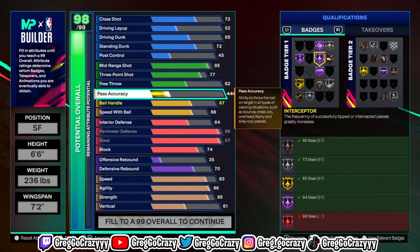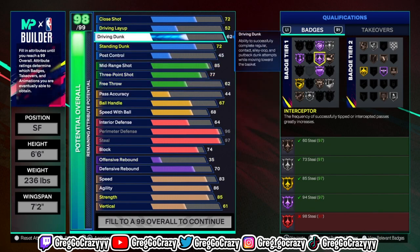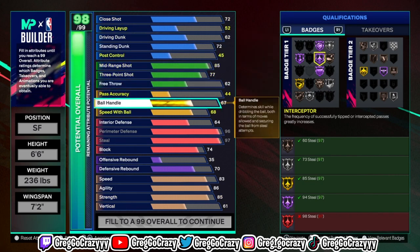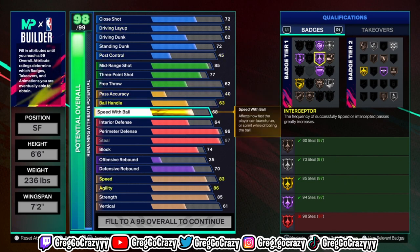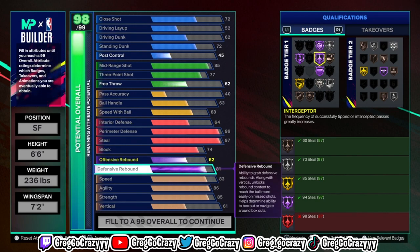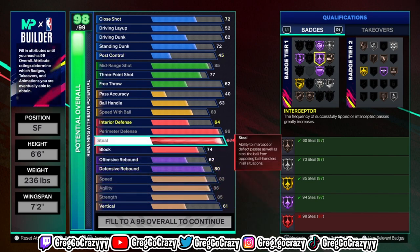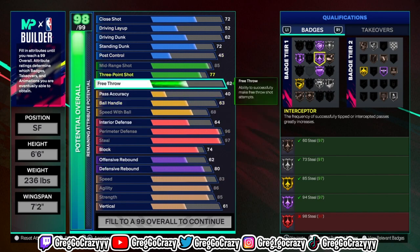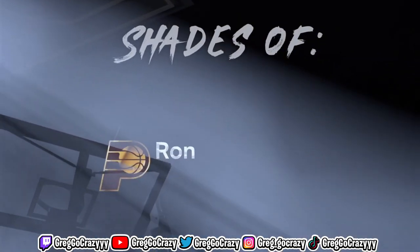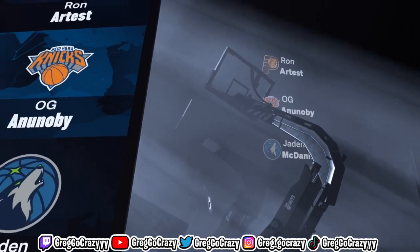I put the vertical at 61 so you can get some rebounds on this build. I am going to tweak it so you get defensive rebound up to an 80. Don't worry too much about finishing — all you need is to be able to dunk just a little bit, because as a lockdown you're not really driving to the rim much without the speed with ball. As you can see, I tweaked it to 80 defensive rebound, giving you Silver Rebound Chasing. At 6'6" playing the two, you can help your center on the boards when needed. The comparable players for this build are Ron Artest OG and Jayden McDaniels.